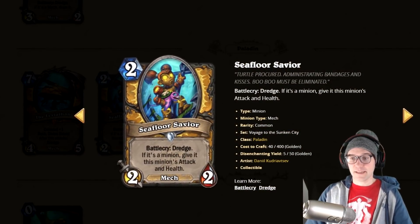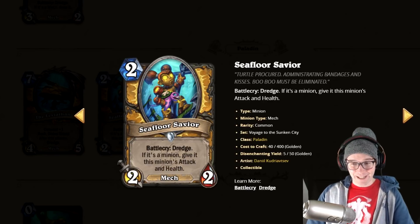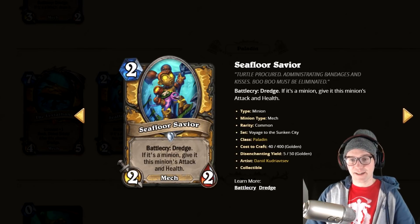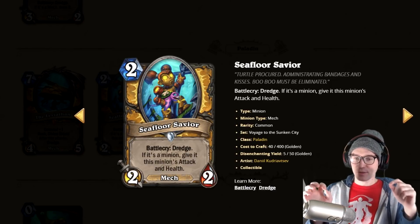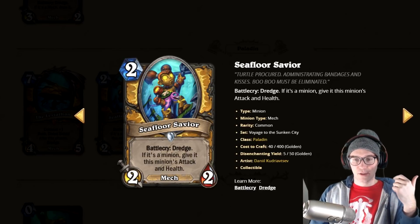This card is insane — Battlecry Dredge: if it's a minion, give this minion that minion's attack and health. If you're able to get a big minion, the counter is okay you get an 8/8, but let's say you're running Kazakusan in your deck — you play this and it becomes a 10/10 that can auto-win the game on turn two. This card is absolutely insane. You get the tutor effect and the potential for massive high rolls.